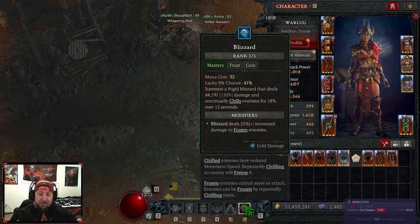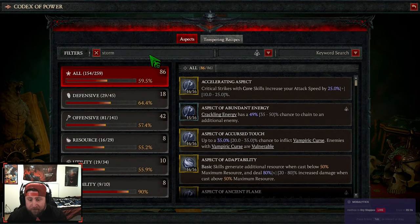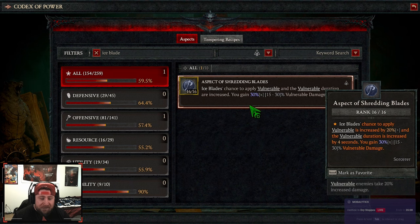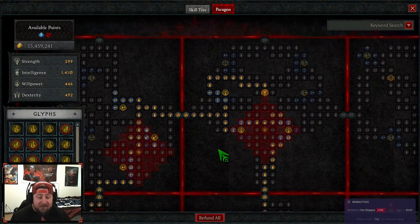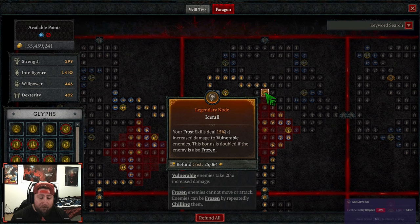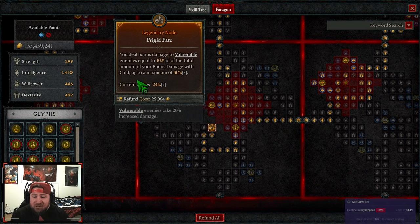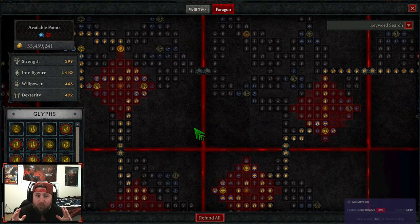I want to give a quick disclaimer that will be in all Sorceress videos going forward until the bug patch next week. Hopefully when we get the patch notes they will show that they're going to fix Sork. Right now Storm Swell is not working, so we're losing vulnerable damage. Also, Ice Blades' power of Shredding Blades is not working, so we're losing out on a lot of vulnerability damage. On the paragon board, two nodes still aren't working: Ice Falls isn't giving the bonus to vulnerable damage, and Frigid Fate.